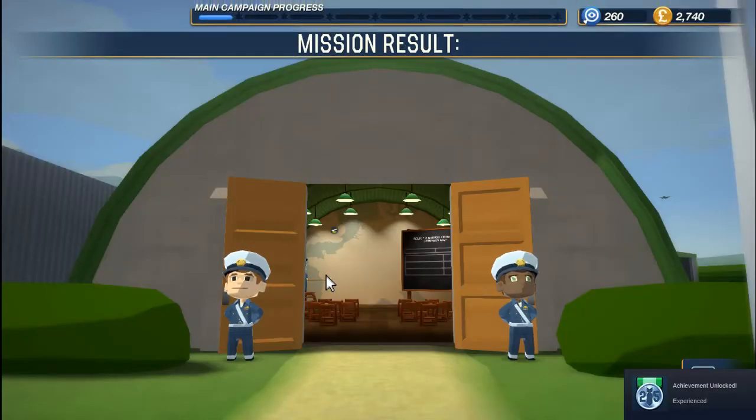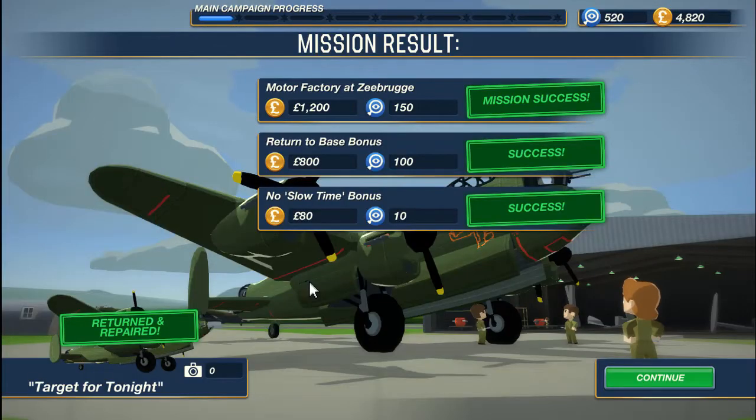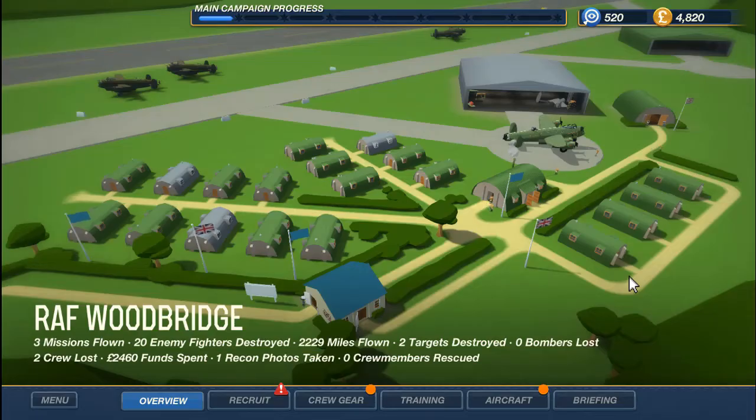That was not good. At least we got an experienced achievement. We got a thousand euros for the motor factory bombing, 800 euros for the return to base, and 80 euros for the slow time bonus. The crew status is not the best — our pilot was killed in action and our rear gunner was killed in action. Unfortunately, our engineer who did land us and successfully saved us was boosted for her work as a pilot. All right guys, if you enjoyed this video make sure to leave a like and a comment, and I'll see you all next time. Goodbye!